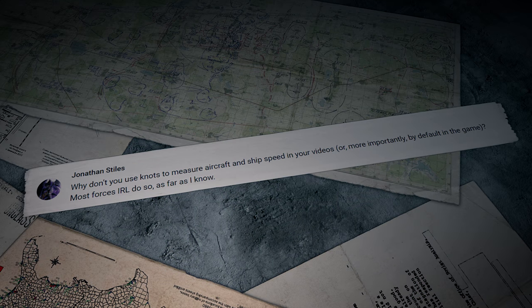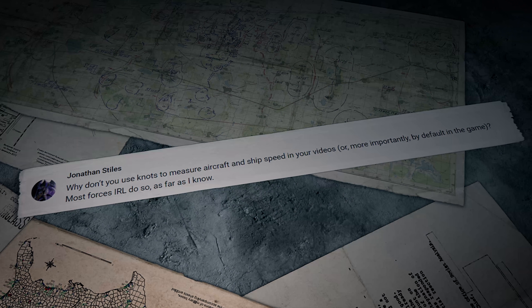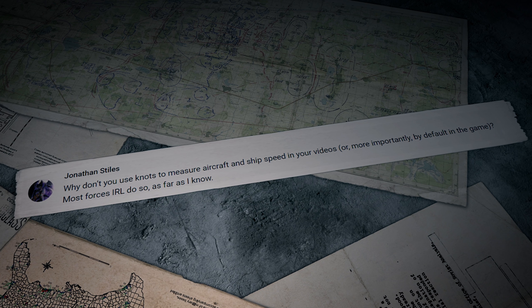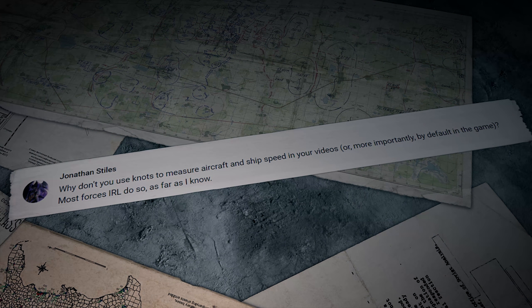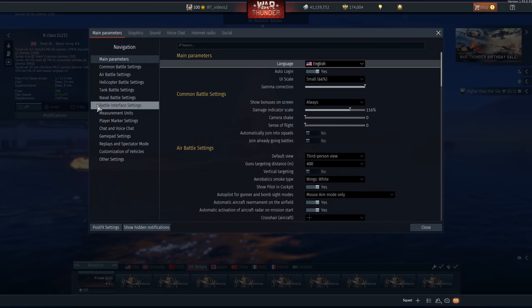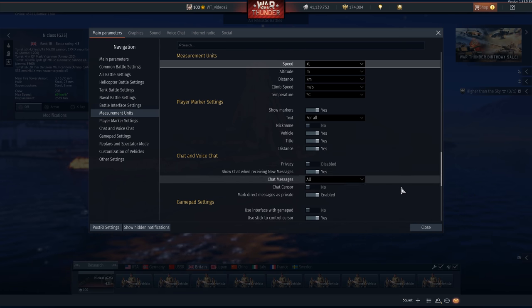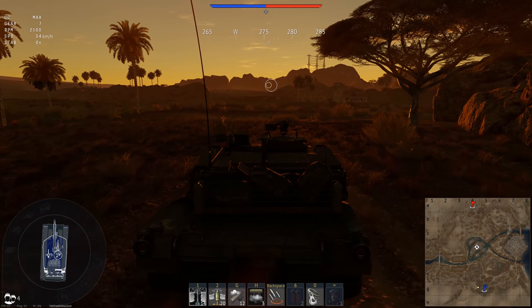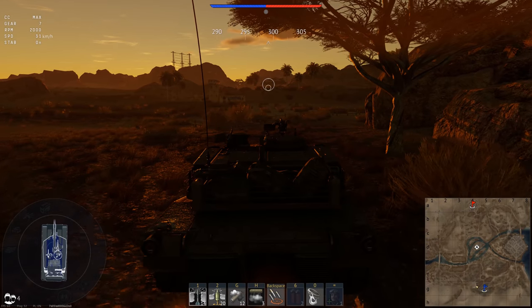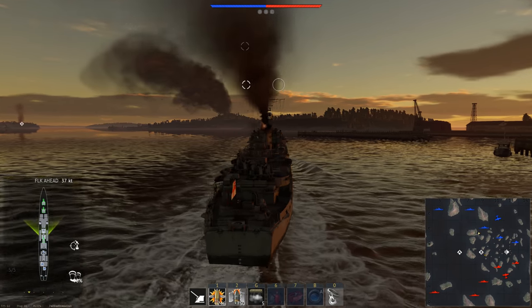The last question for today was written by Jonathan Stiles: "Why don't you use knots to measure aircraft and ship speed in your videos, or more importantly by default in the game? Most forces IRL do so." In the game we've given you the option to use the measurements you like — it can be switched in main parameters under measurement units. Different players feel comfortable with different measurements: those who mostly fight on the ground prefer kilometers per hour, while big fans of naval battles tend to measure speed in knots.